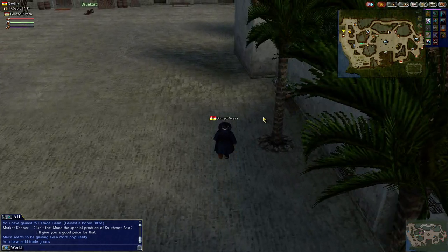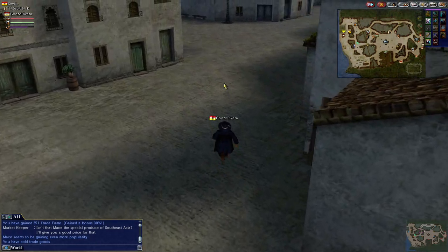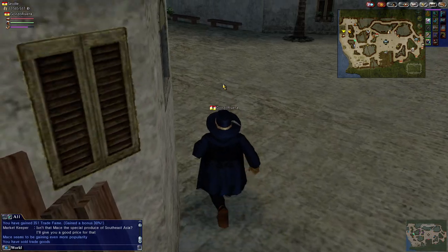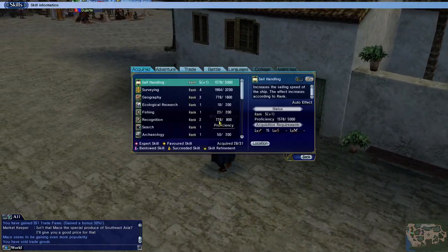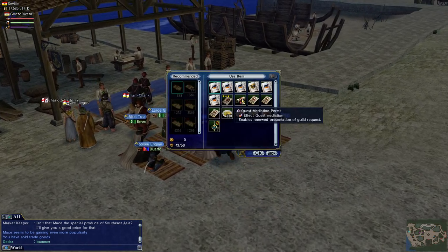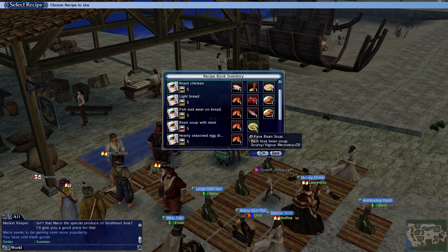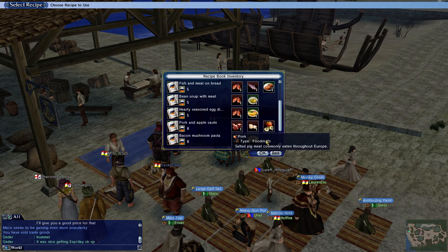Hello everyone, welcome back, it's Chuck Thunder, and I'm just going to show you a little quick thing — probably a fast video here. So I've been grinding away at my cooking skill, I finally hit level 5, I went and got the makeable meats thing when I was in Genoa, and now my cooking is level 5 and I've been converting my fava bean soup with some ham into a fava bean soup with meat. I'm going to keep doing that until I hit level 6.